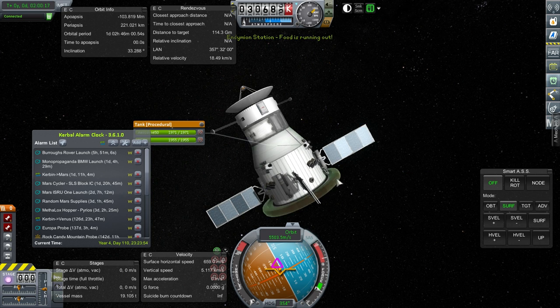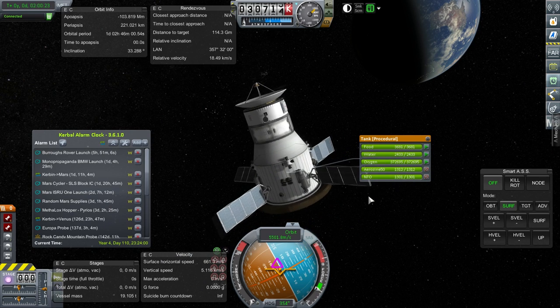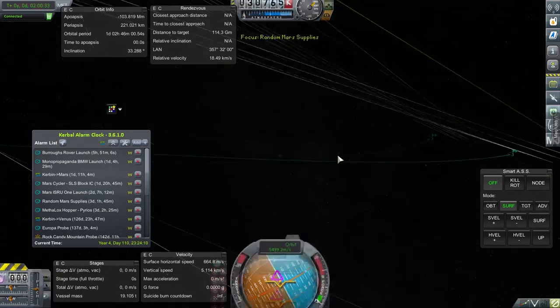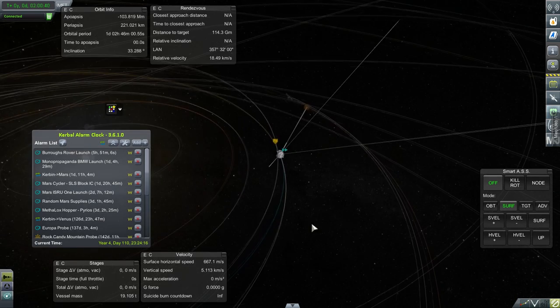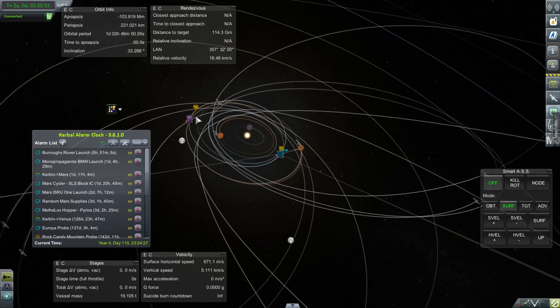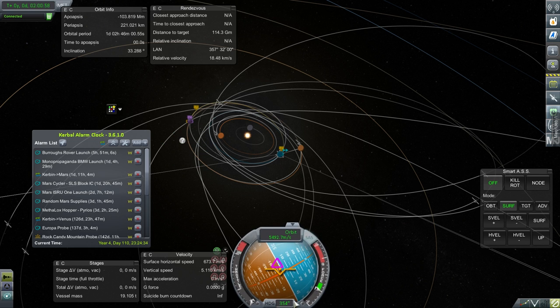This is a random supply drop - it's just a bunch of food, water, oxygen, and fuel. The fuel is so I can land there safely, but mostly it's about food, water, and oxygen. It's got the connector ports on the outside so they can hook it up to whatever they have. The key thing is to make sure it lands at the right place. It's already on its way to Mars and it's got a Mars periapsis of about 1,121 kilometers.